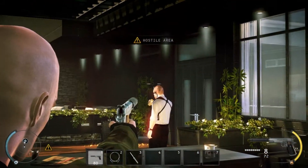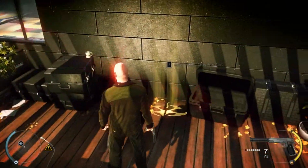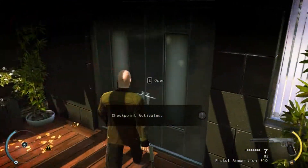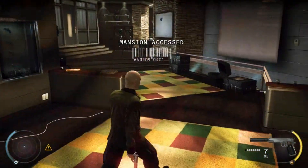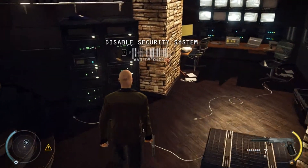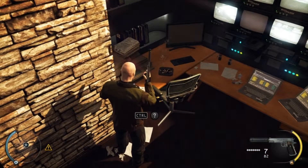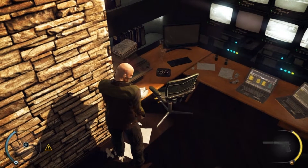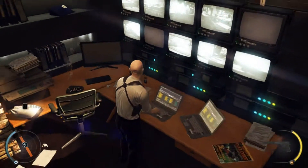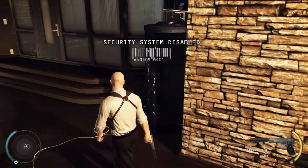You are now inside the mansion. Your current disguise will be suspicious to the mansion guards. Either find a new disguise or try to remain undetected. Use a new disguise. The Mansion Guard disguise gives you full access to the mansion interior. Be mindful that other Mansion Guards see through your disguise if you come too close, so keep a safe distance.